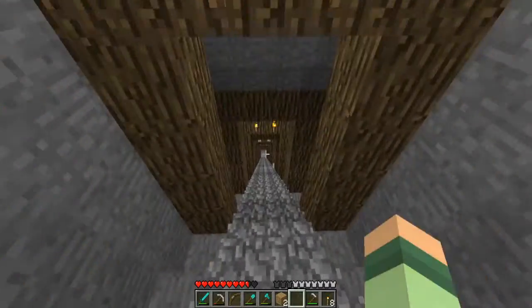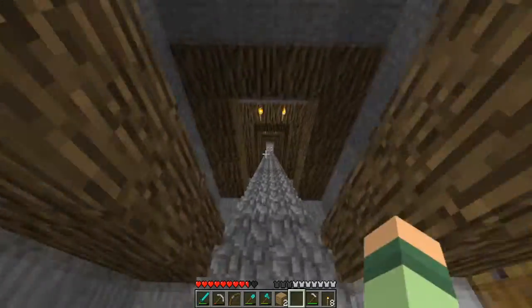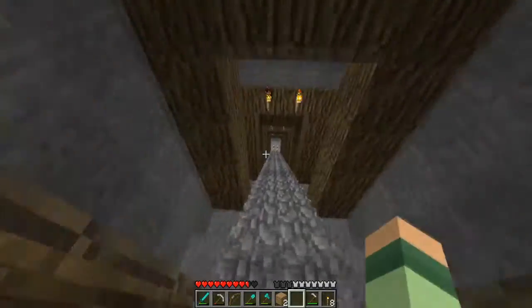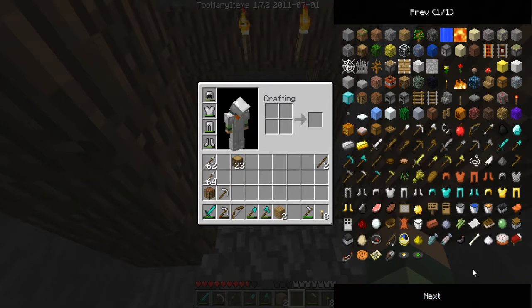Basically, there are vines, iron bars, all variants of stone brick — stone brick, mossy stone brick, cracked stone brick, and I believe chiseled stone brick — as well. Are iron doors in this version? Honestly, I'm not confident. Okay, there are iron doors.